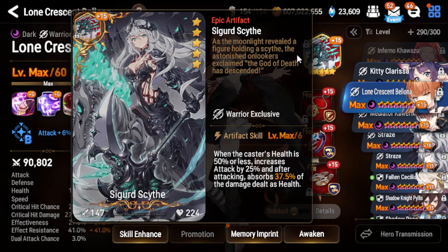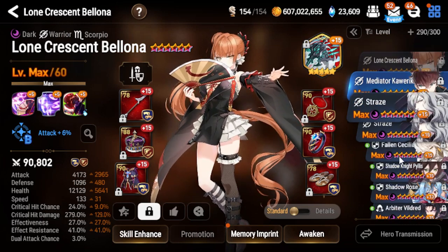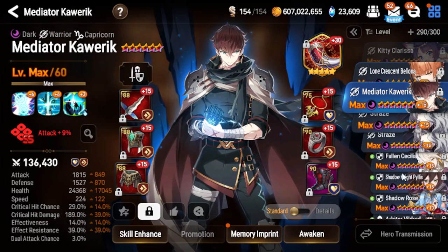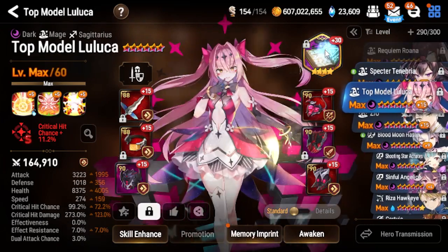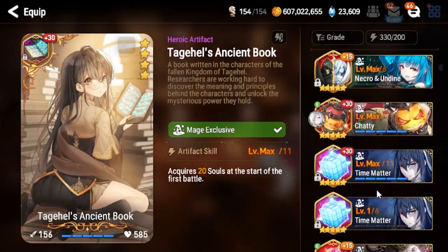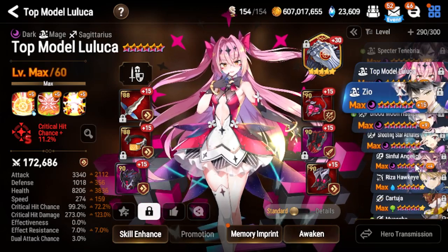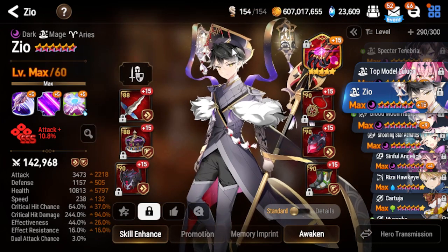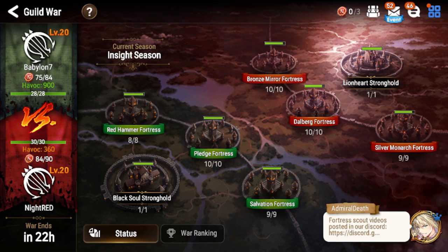Lone Crescent Ballona with Secret Scythe as artifact, built on counter set and penetration. Mediator Caverick with Warhorn as artifact, speed is 224. And Top Model Loloka with Tegas Ancient Book as artifact — let's switch that back to Symbol of Unity because I prefer that over Tegas of course. Speed is 274. And Zio with Black Hand of the Goddess as artifact, speed is 238, built on speed and penetration. And that's about it. In case I forgot any unit, please leave a comment down below and I'll try to answer as soon as possible.